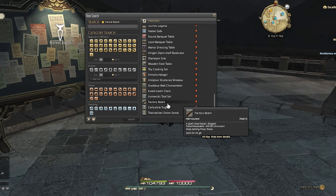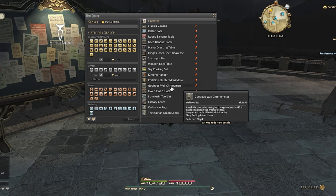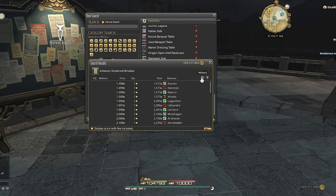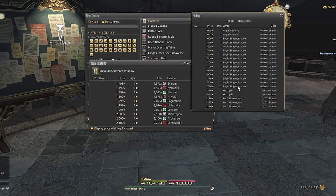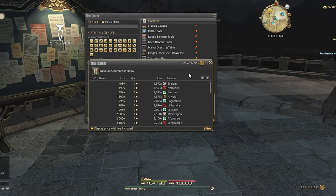As promised, here is the list of my current desynthesis items. There are probably a couple of items here that I should just remove, but I have copium that they will plummet in price again — they probably won't though. To point out a few items, let's look at the imitation shuttered window. It's mainly here for the crystal glass, which sells for about 2,000 each. Most every window can desynthsize into crystal glass, and when I feel like it I'll just search up for any cheap window in interior fixtures. The imitation shuttered windows just tend to sell for a low price.